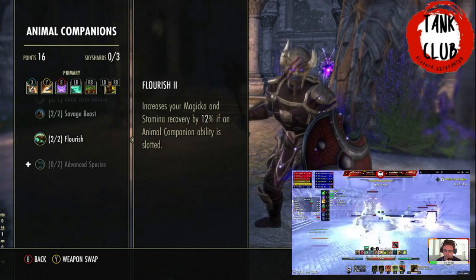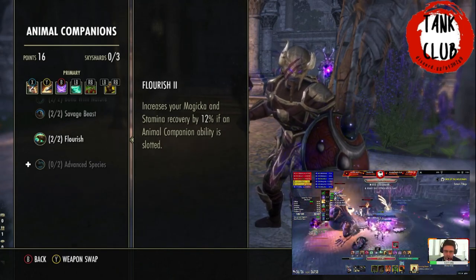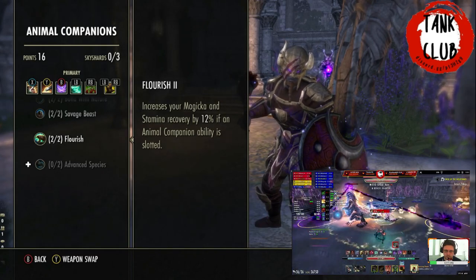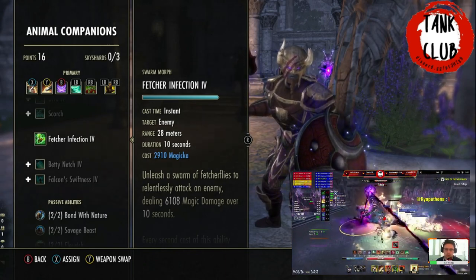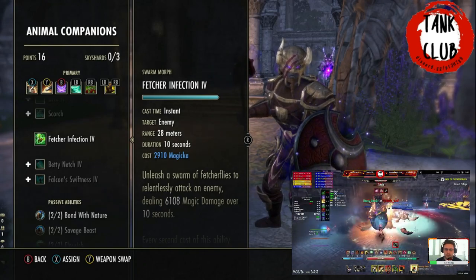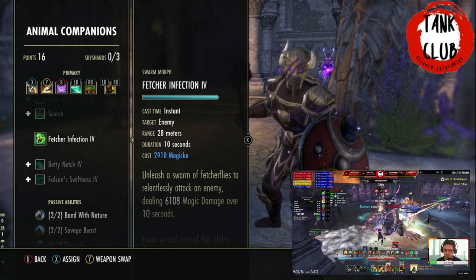If we weren't the main tank in execute, we wouldn't need this ultimate and could use Barrier for 10% Magicka recovery. Then we could have Fetcher Infection on the front bar and Blood Altar on the back bar. So if we weren't dealing with the Zmarja execute, Fetcher Infection goes on the front bar, use Barrier, and put Blood Altar on the back bar.